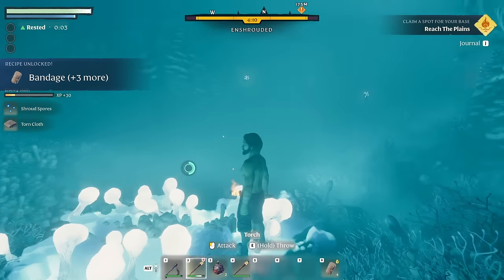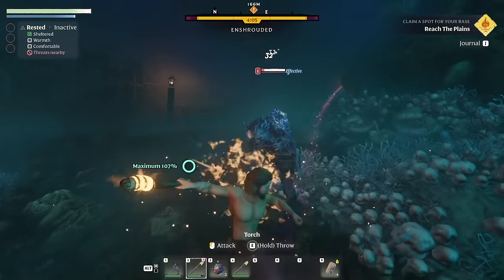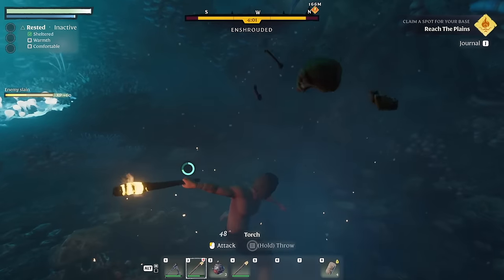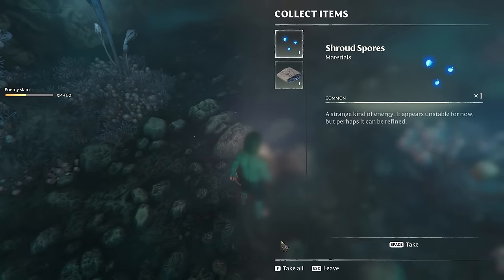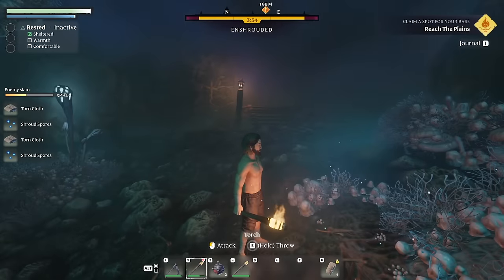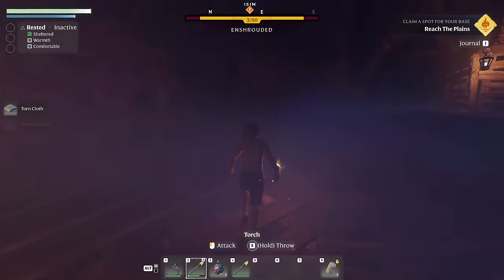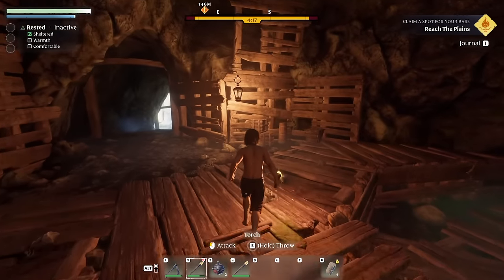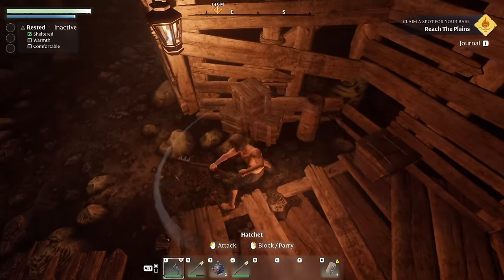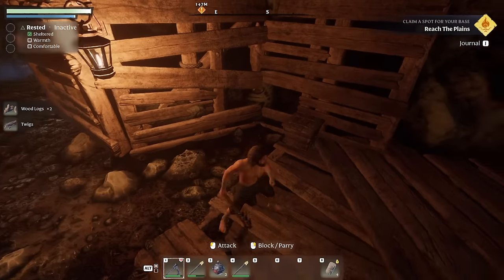Got shroud spores and torn cloth from the enemies — a couple more appear and they go down easily. We also unlocked the bandage recipe and some others we'll go through later. I should probably be using my hatchet rather than the torch.